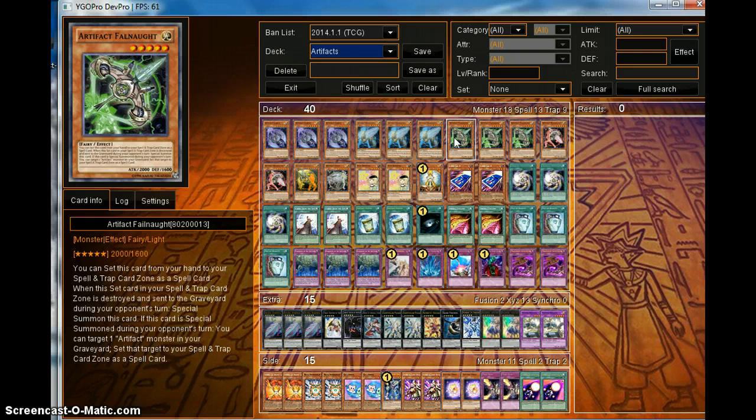Three Fall Naught — when this card is special summoned during the opponent's turn, it targets one Artifact monster in the graveyard and sets it. So this one basically just resets all your cards.